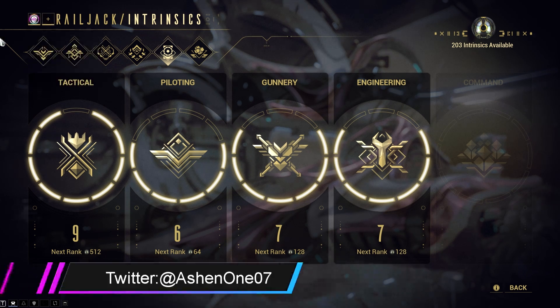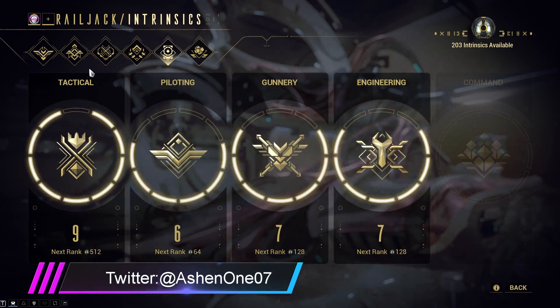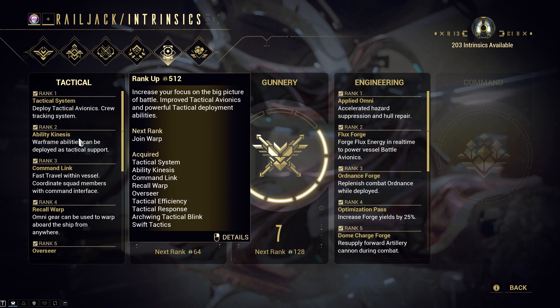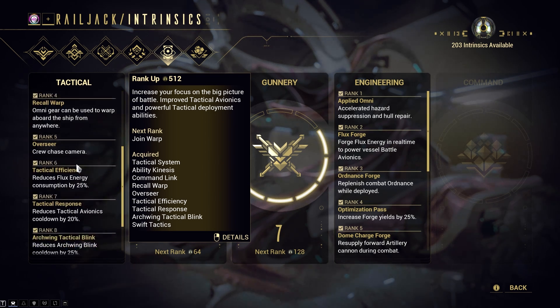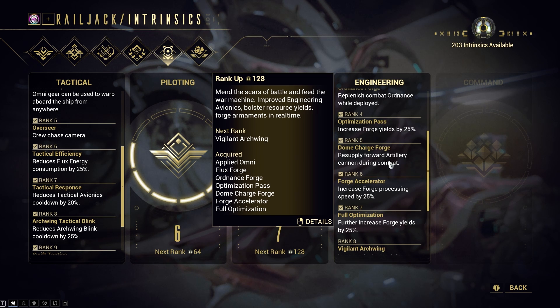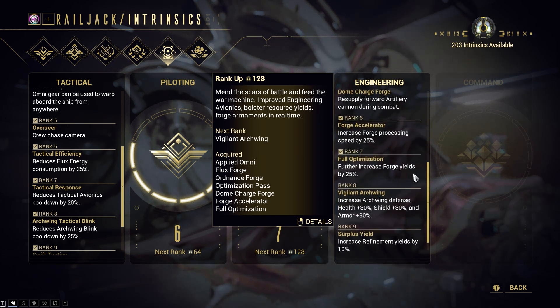This is just a suggestion, but I highly recommend that you focus on ranking either Tactical or Engineering — just pick one first, before you rank up the others. Tactical is very useful since it has the Recall Warp, which lets you teleport back to your ship by using your Omni gear. It also has reduced flux energy consumed at rank 6, which will be very useful for your ship.